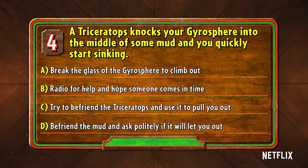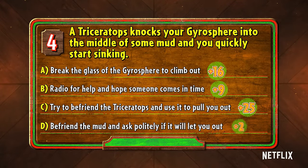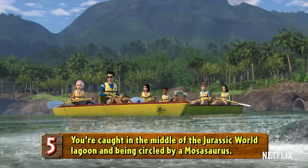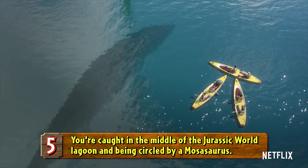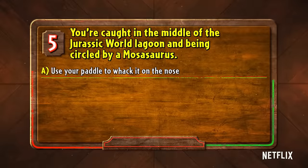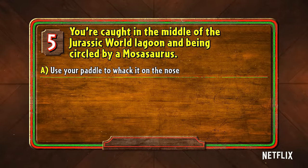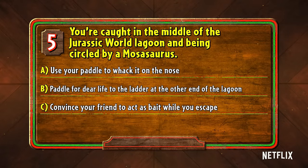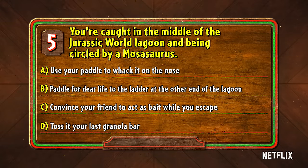If your answer is A, you get 16 points. B gets 9 points. If you answered C, 25 points for you. And if you said D, you get 2 points — that's something no one has ever tried before. Number five: you're caught in the middle of the Jurassic World Lagoon and being circled by a mosasaurus. Do you A, use your paddle to whack it on the nose; B, paddle for dear life to the ladder at the other end of the lagoon; C, convince your friend to act as bait while you escape; or D, toss your last granola bar.